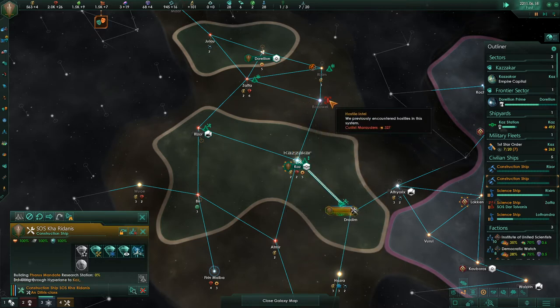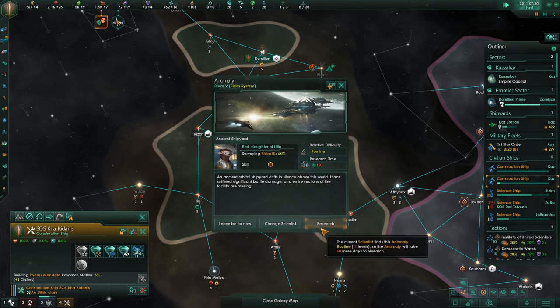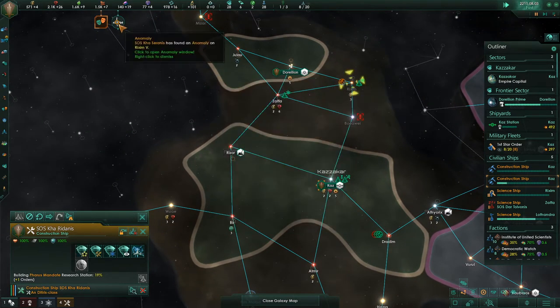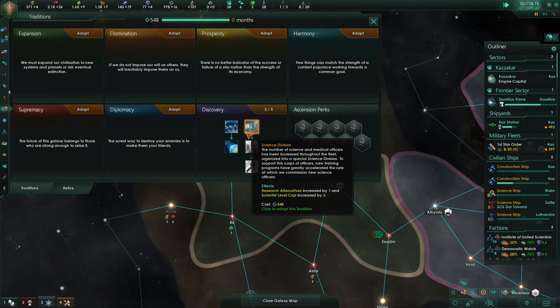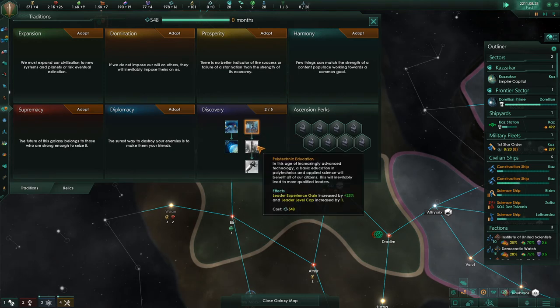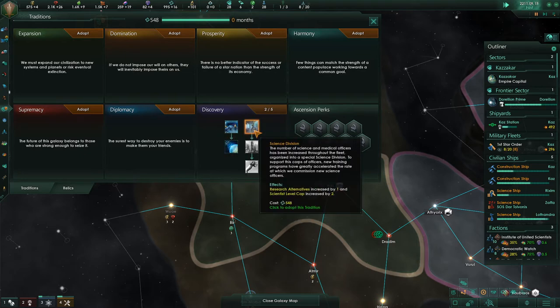327 on the cultist marauders. Anomaly in Rixim-5. An ancient orbital shipyard drifts in silence above this world. It has suffered significant battle damage and entire sections of the facility are missing. Research. And traditions — well, I think we need to open a new line of traditions. We've got science division to boldly go. We don't have enough for polytechnic education, apparently.